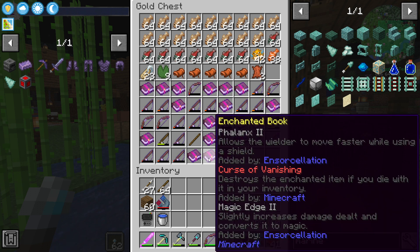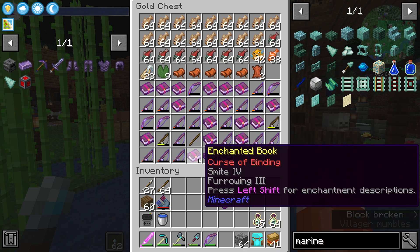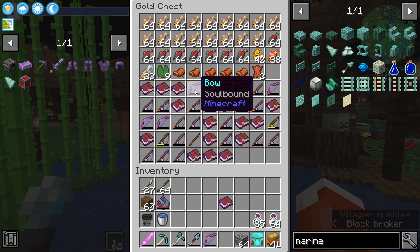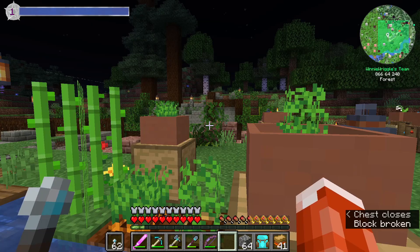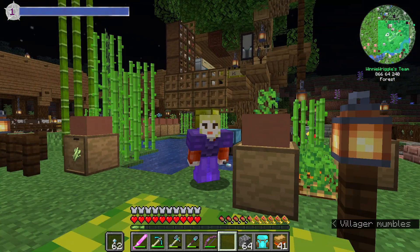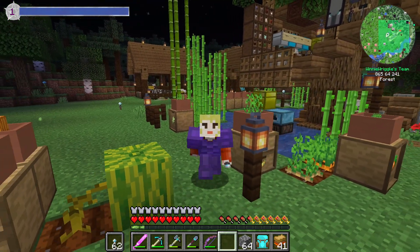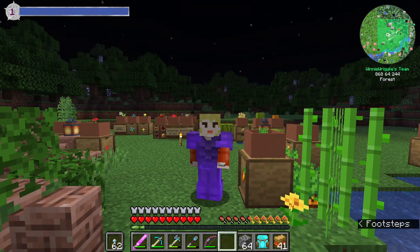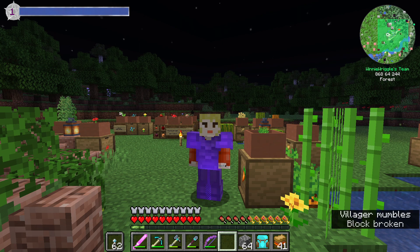Allows the wielder to move faster while using a shield. How cool is that? Curse of Binding. True Shot. All kinds of stuff, including enchanted bows. So let me show you what I have done with our bow. Check this out: Power 5, Infinity, Unbreaking 3, Quick Shot 3, Quick Draw 2, and True Shot 2. I maxed out every possible bow enchantment we could have. This is not a Tetra bow yet — it is still just a vanilla bow, but it is uber powerful. It will serve us well.